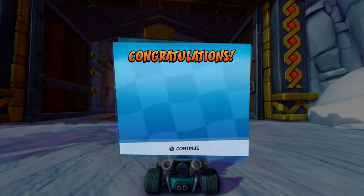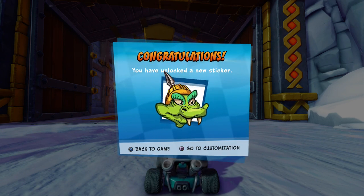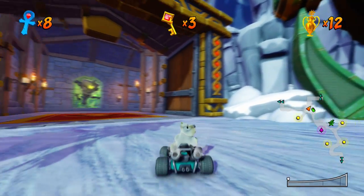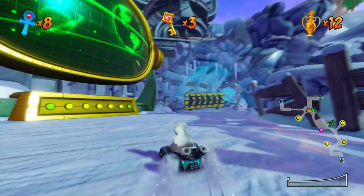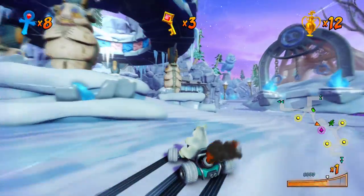You have unlocked a new character: Komodo Joe. And we unlocked a new paint job: Mustard. You have unlocked a new sticker: Komodo Joe. So that's Cortex's statue over there. Instead we're going to go through every track in the order that we originally played them and get all the CTR tokens and relic races as per usual. Let's get to it, starting with Blizzard Bluff.